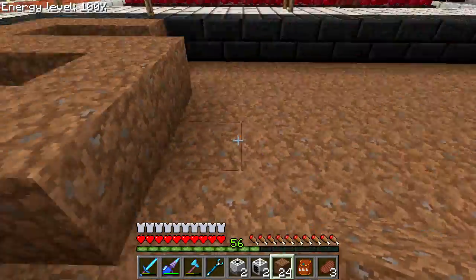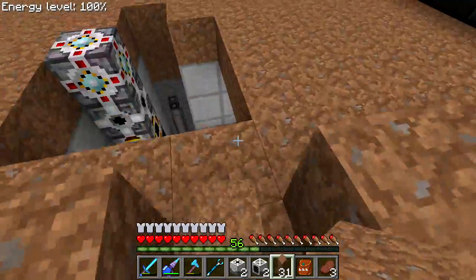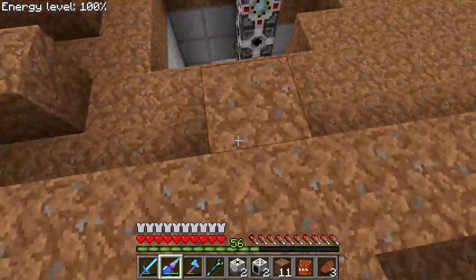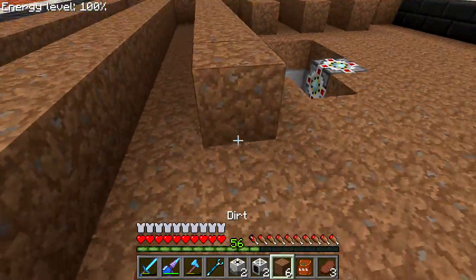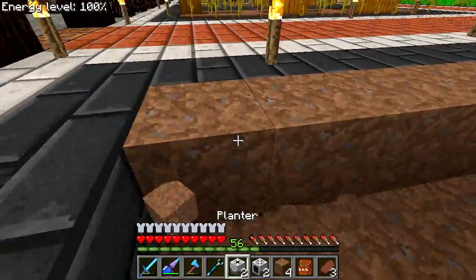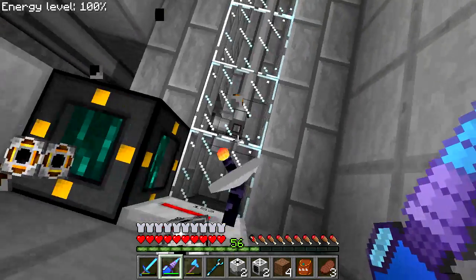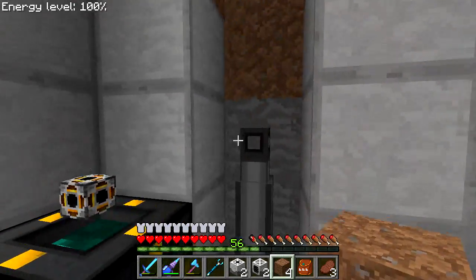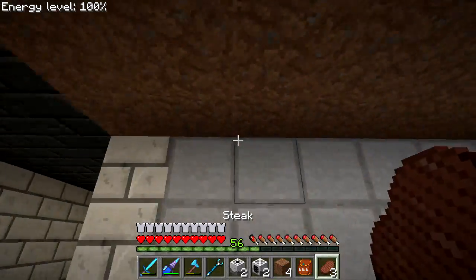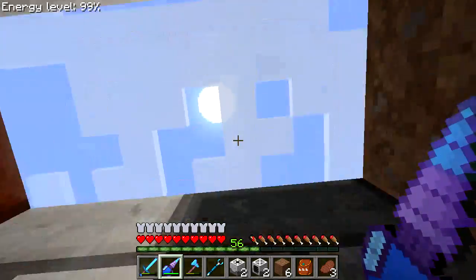I don't actually know what surface melons and pumpkins can grow on — it might only be dirt, which would be a pain. Let me go ahead and get the planter down in the center to figure out for sure how it works. I have way too many melon seeds so I'll toss the extras. The planter goes right here in the center and the harvester goes on the edge. Let me get the planter rotated correctly.